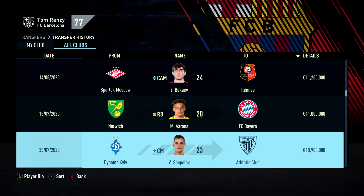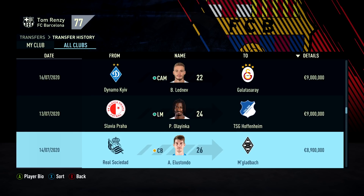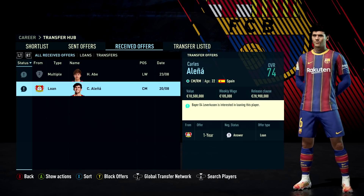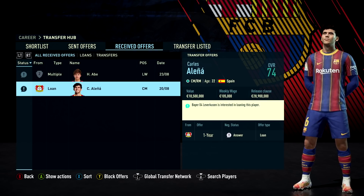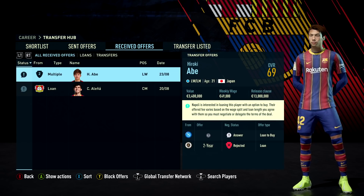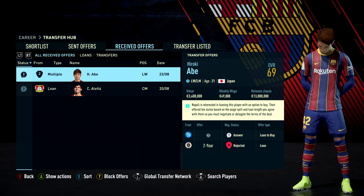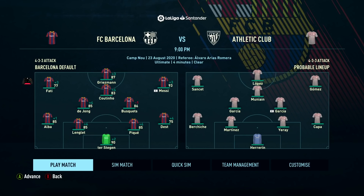Just before our second game, Bayer Leverkusen want to take Alena on a one-year loan — rejected, as I want him available for our second team in cup competitions. Napoli also came in for RB — rejected again, as he won't get game time there. Our next game is against Atletico Bilbao, who got a draw in their first game and are currently in 12th place. The same squad is being fielded, though I might bring Dembele on a bit earlier depending on how Ansu Fati plays.